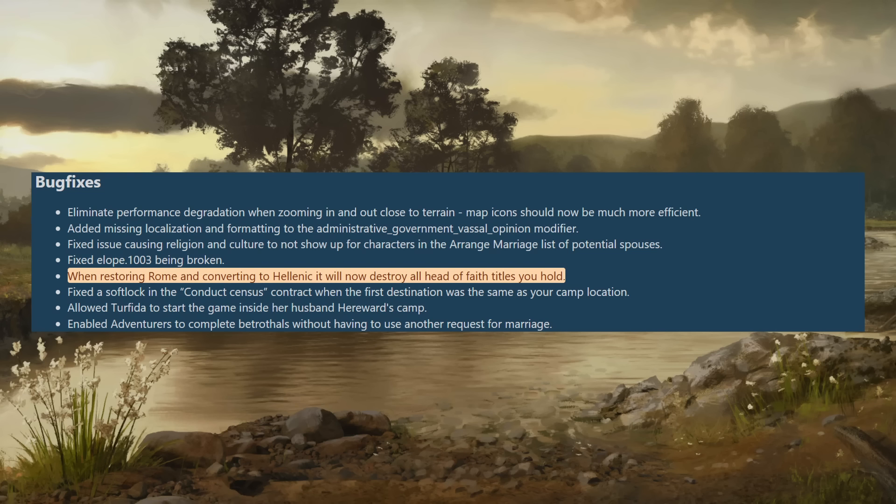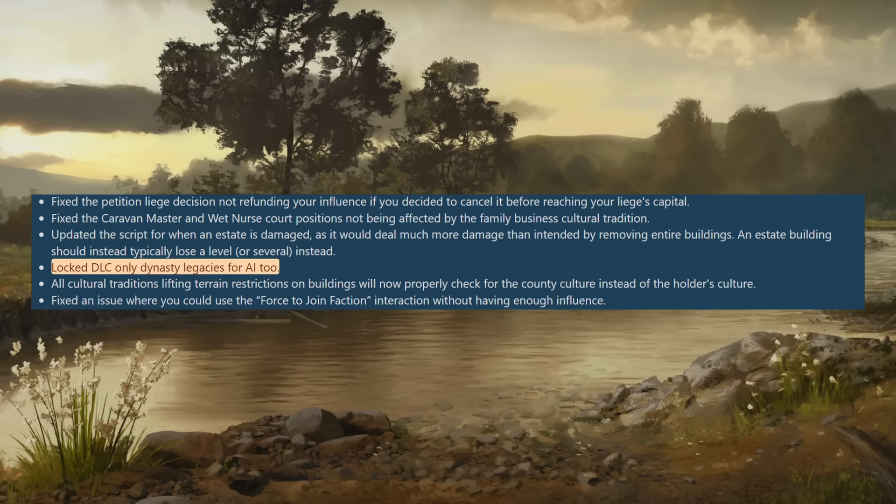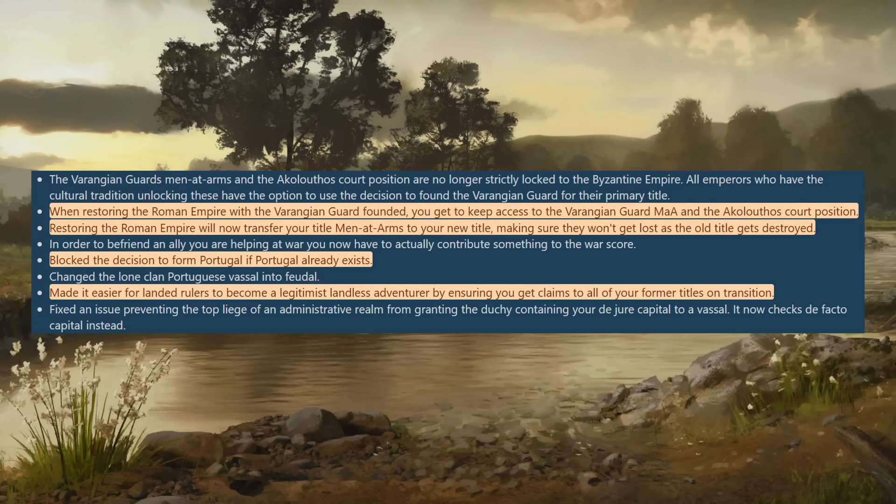Moving to bug fixes — there are a lot so I've picked out the notable ones. When restoring Rome and converting to Hellenic you now correctly destroy all head of faith titles you hold. DLC-only dynasty legacies are now locked for AI only, so if you don't own the DLC the AI can no longer use those legacies either — a good level playing field fix. When restoring the Roman Empire with the Varangian Guard founded you get to keep them and the special core position. Restoring the Roman Empire will also now transfer your title men-at-arms to your new title so they don't get lost on conversion.